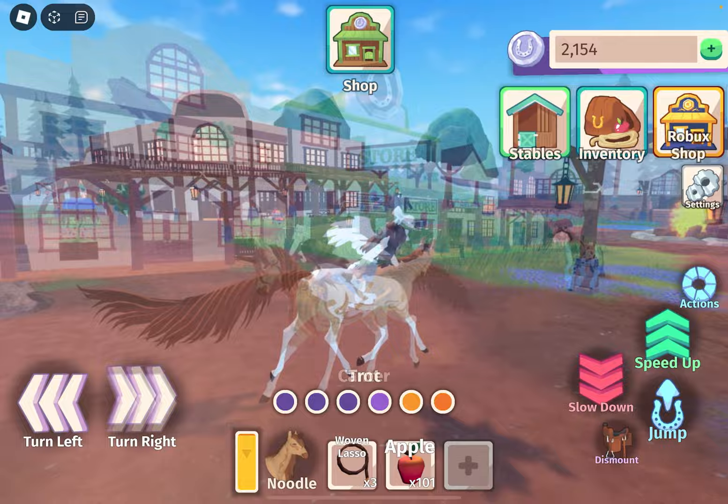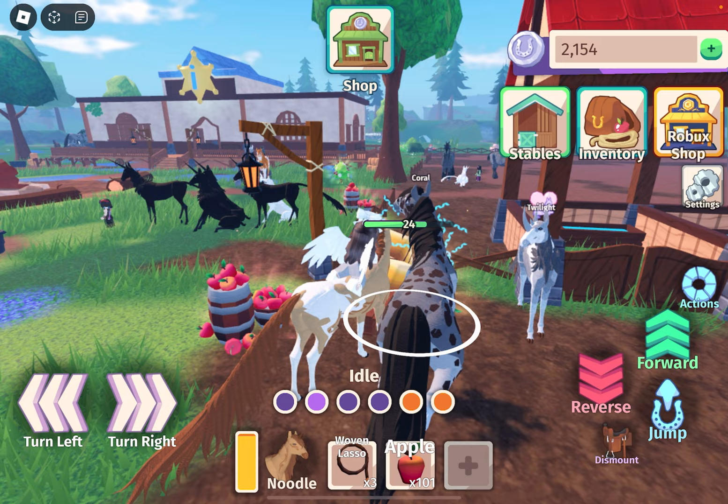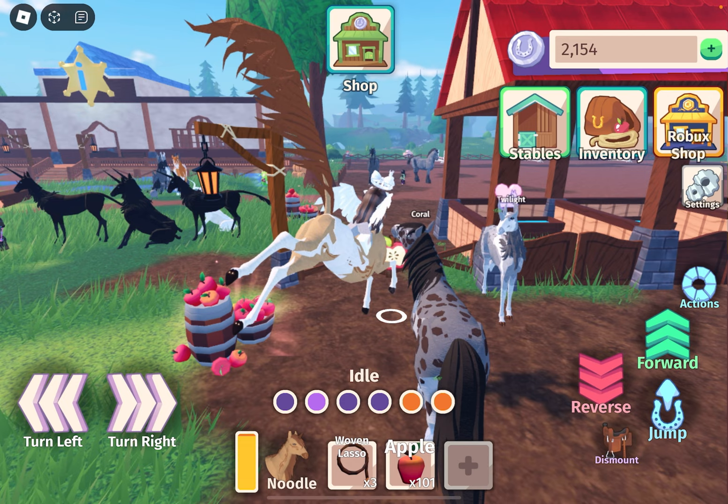You can also tame unicorns and gargoyles with food if you don't have the special lasso. To get food, you just go around and click on whatever thing is glowing — they're called nodes. You click on them and your horse will break them, and then you get food.